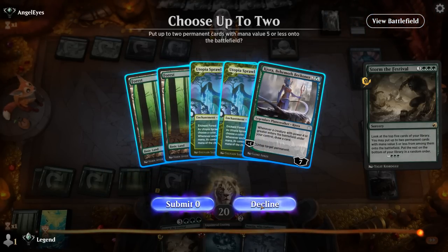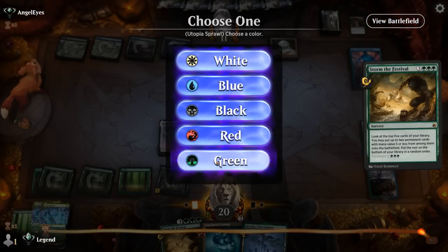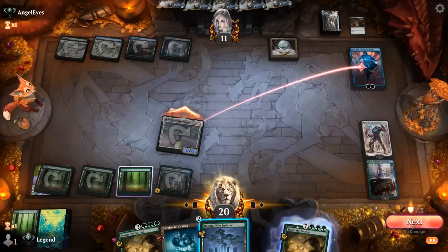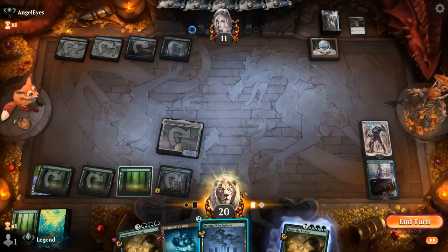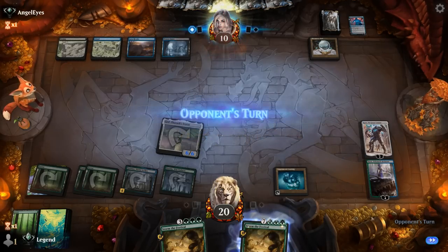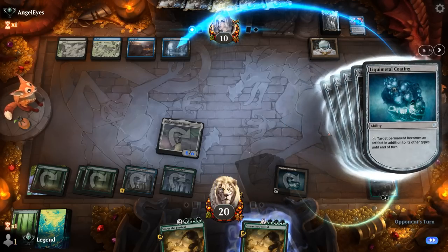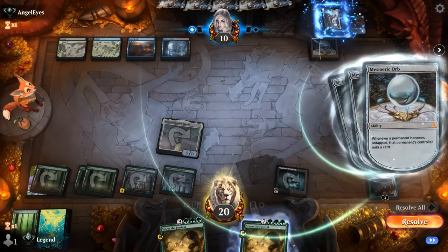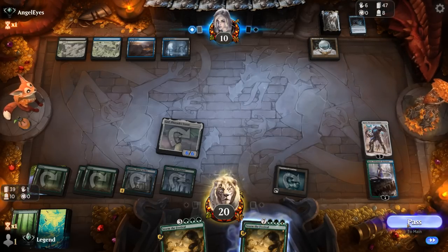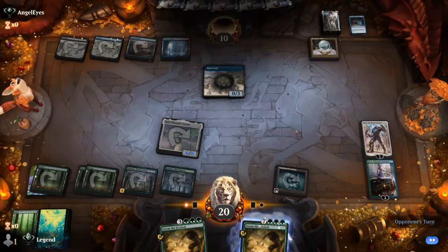I'm considering animating Statue to kill Jace, and then getting a Platinum Angel at some point to avoid decking. Could also play Liquimetal Coating and hit their land — targeting their Watery Grave most likely. In their upkeep that land won't tap for mana. We've got 39 cards remaining and a pretty fast clock if Statue survives. Opponent just plays a Rune Crab for three mana, and our opponent explodes — on to the next one.